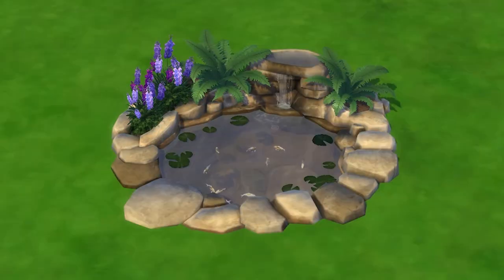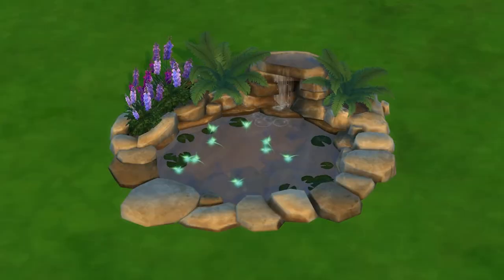An honorary mention goes to the Get Famous Luminaries Exotic Water Garden, where you can stock it with koi, piranha, sharks, and sprites. Your sims can actually die in these, so it's a fun item to have around, and they're really pretty — especially the sprites. That would honestly be a perfect item for a witchy cottage in the woods or something. Keep in mind this item is not like aquariums where you can stock it with fish and transfer them — the fish you can stock it with are exclusive to that item.